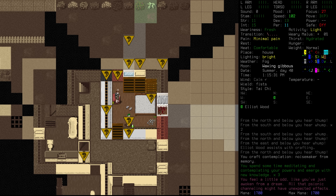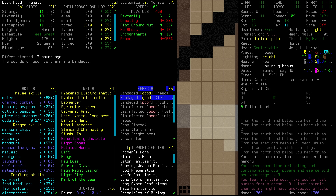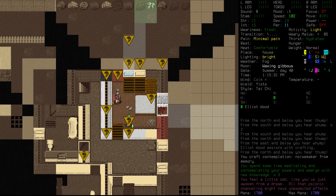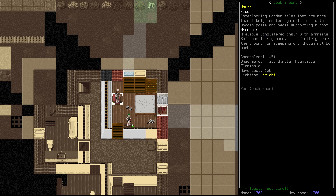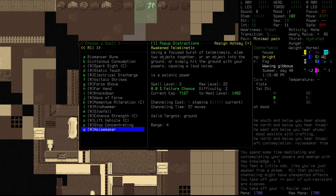That is yet another block of meditation done. We feel a little odd, like we've just awoken from a dream — all that psionic channeling might have unexpected effects. We've got some things going on there — nether attuned, and we're observed. Our arms and torso are quite warm as well, so we're probably going to take off some of the extra bits. The Kevlar vest can come off for now. It is a warm summer day. But Dusk's wounds are looking really good, and we've managed to get this up to level 2 now — so we have a range of 4. I think we're just going to keep on working with this for the rest of the day.